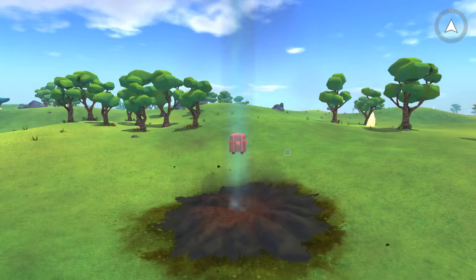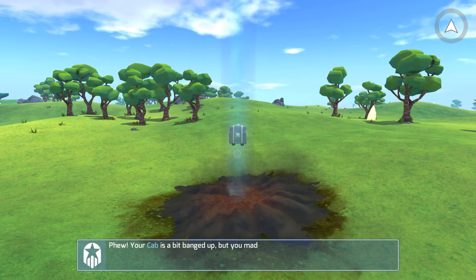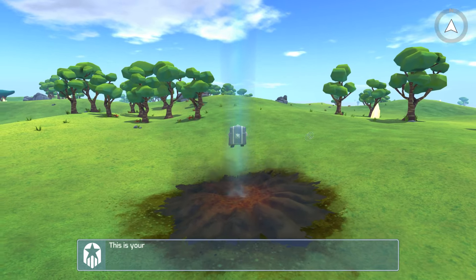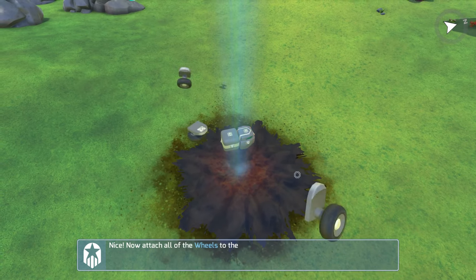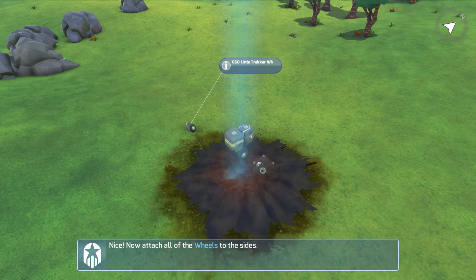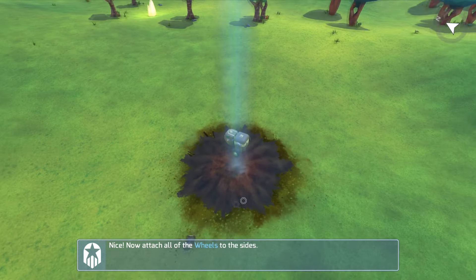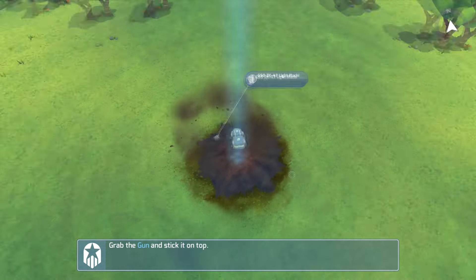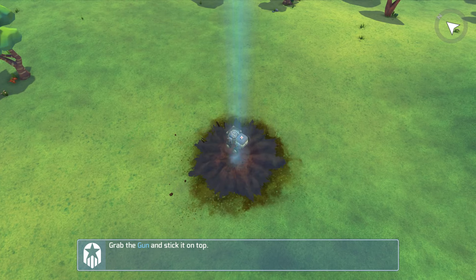Okay so essentially this is me, this little tiny cab cube thing. Let's go ahead and start heading out — you get these little blocks and you just stick them together. Oh, I've got some wheels, make sure a little drop landing here. We'll just pop these wheels on over here, right like so, and over here like so. There we go — oh there's a gun, we'll pop that up!